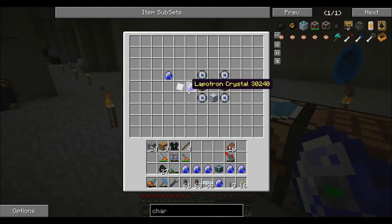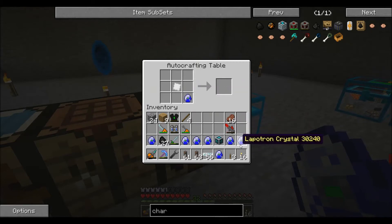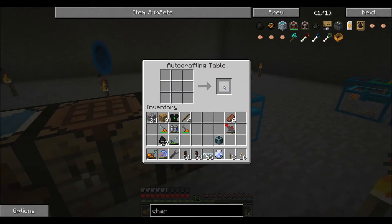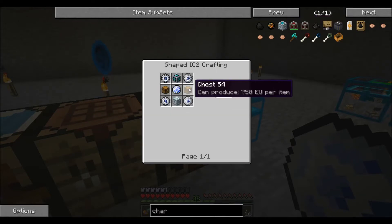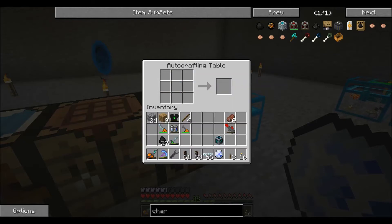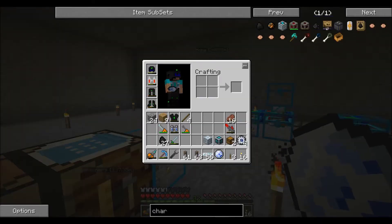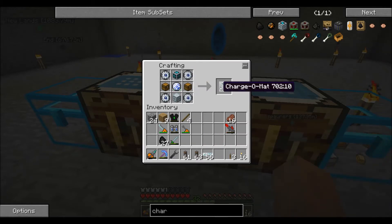Now we're going to actually make the Charge-O-Mat. So we're just going to surround this with Lapitron crystals. Electronic... and energy orb. Then we just put that in the center, our GregTech up here, all that stuff — it's pretty simple. I've already got it all set out for the most part. Let me just get in the crafting table and put the question mark up so I can remember, because all these bits start to look the same after a while. Especially if you've been looking at it for a long time. And there's our Charge-O-Mat.